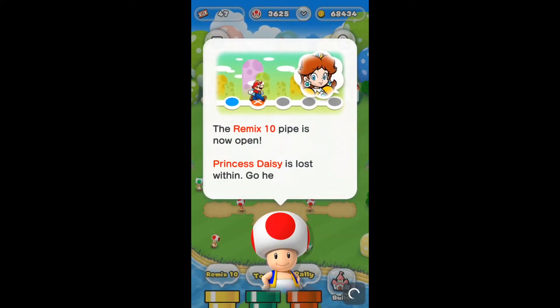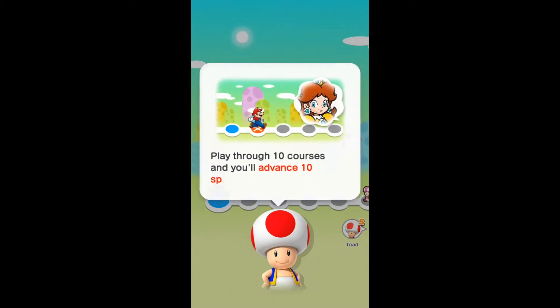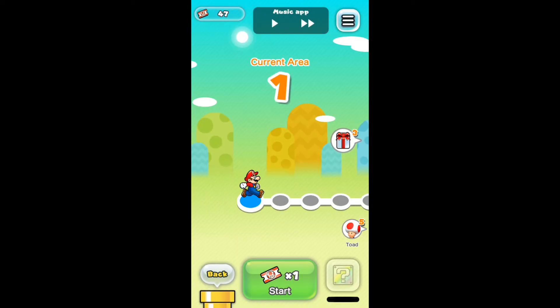Now what is Remix 10 you may be asking? Well it's kind of confusing. As you can see, every 10 tiles there is a flagpole or an airship or a castle. Let's call this a single level, so every 10 tiles represents one level.